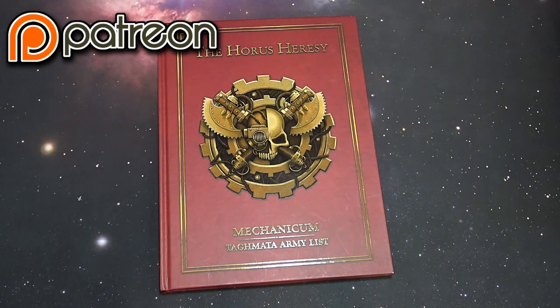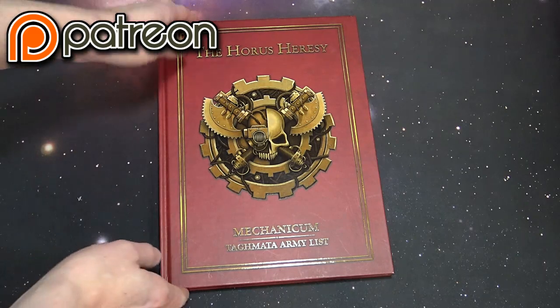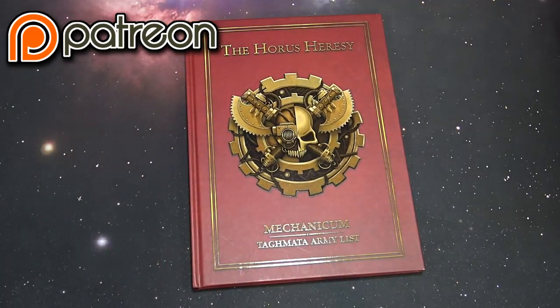What's up hobby maniacs, Robbear here today with a cool look at a new Horus Heresy product. It isn't too new, but it is still something that most Heresy players will want to take a look at, especially if they play the Mechanicum. This is the red book for the Mechanicum — the smaller codex-size book that basically collects all of the rules for the Mechanicum throughout books one through five, with five being Tempest, which came out in the fall of last year.